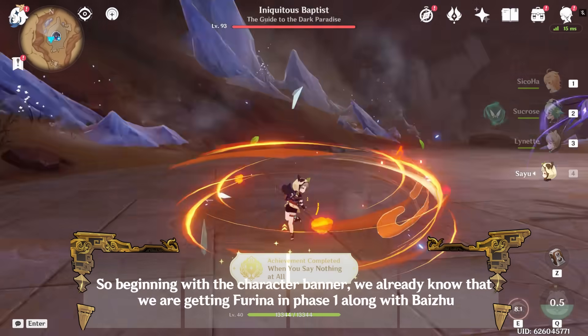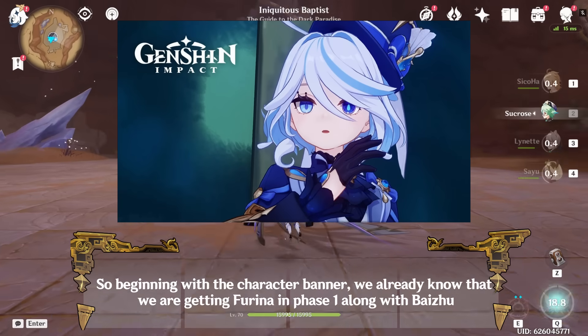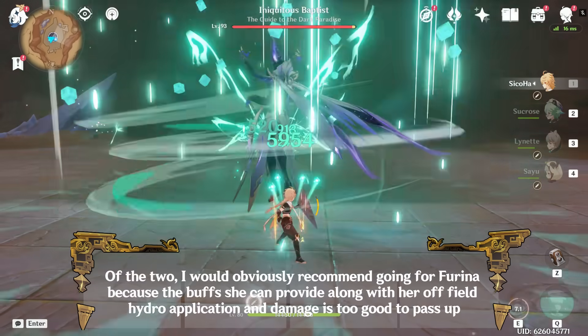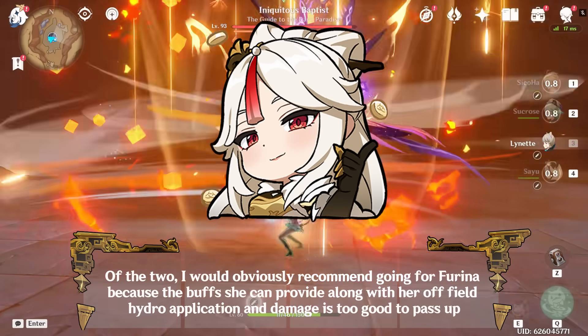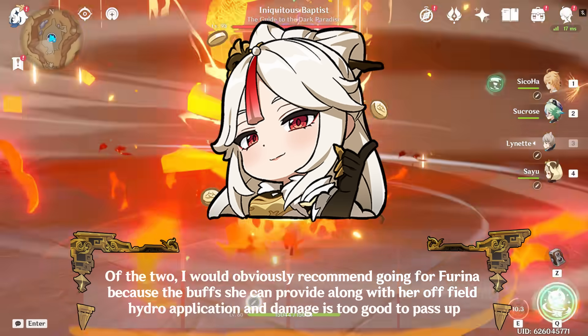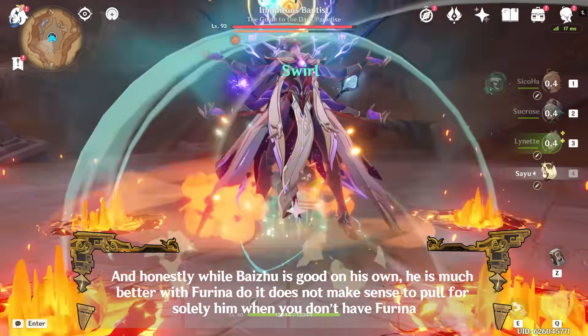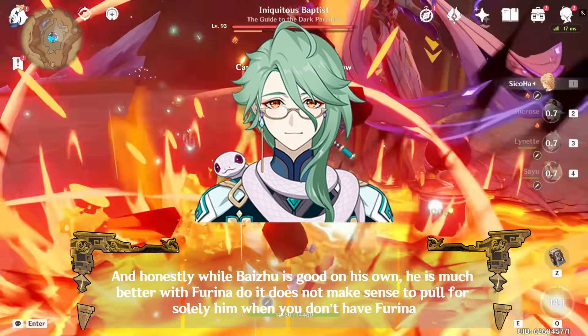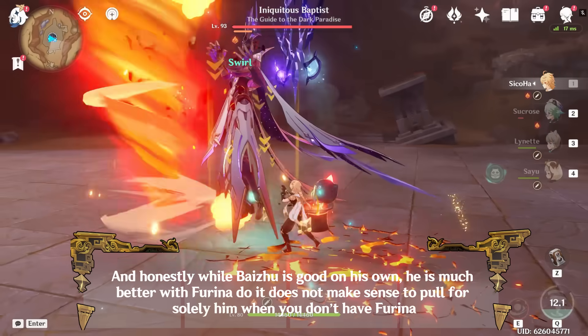Beginning with the character banner, we already know that we are getting Furina in phase 1 along with Baizhu. Of the two, I would obviously recommend going for Furina because the buffs she can provide along with her off-field hydro application and damage is too good to pass up. And honestly while Baizhu is good on his own, he is much better with Furina, so it does not make sense to pull for solely him when you don't have Furina.